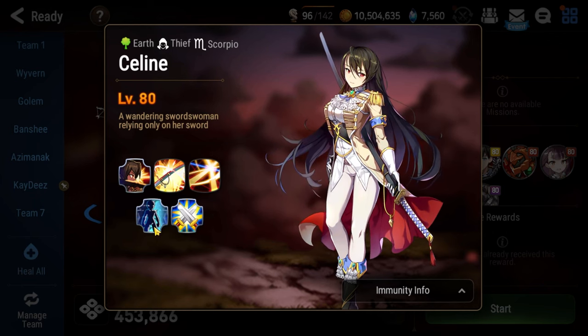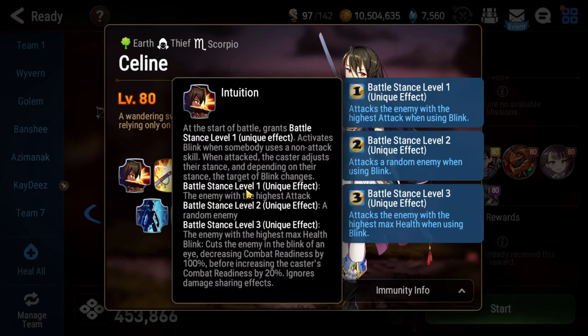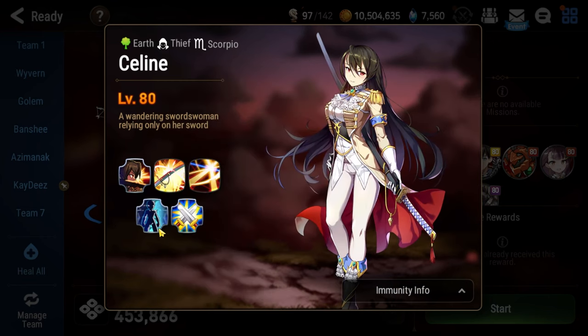The problem is that she spawns two robots called Ori Calcum Ministers alongside her — a light one and a dark one. The light one heals her and gets rid of debuffs on her. The dark one gives a bunch of debuffs to your team. Their ultimates are considered non-attack skills, which triggers Selene. So you need to stop them from using their ultimates, otherwise you're going to have to deal with this massive single target nuke constantly.